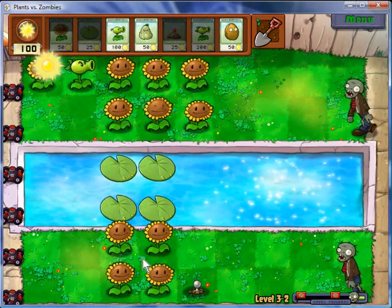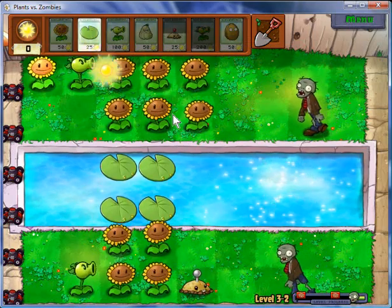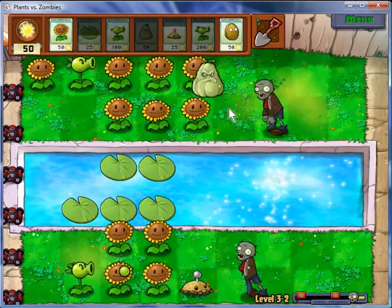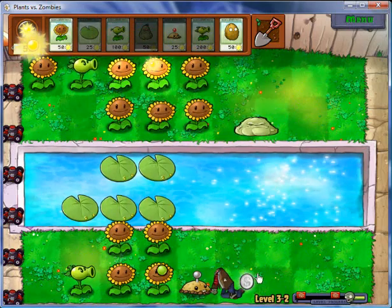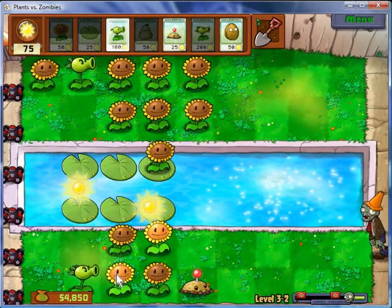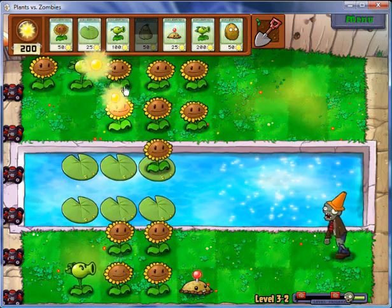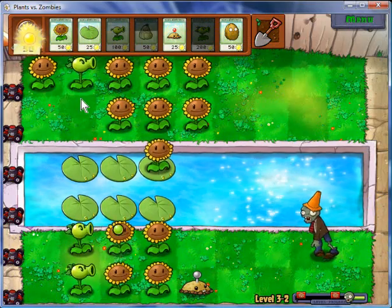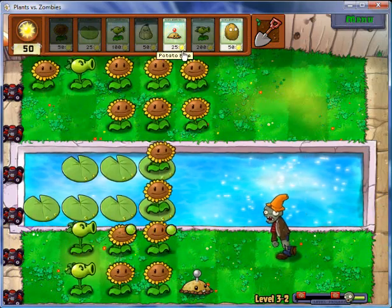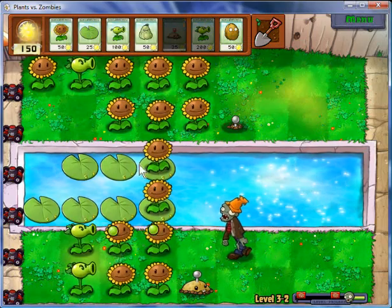You can use the squash head guy, but I need a little bit more sun. As you can see, it just squashes one enemy instantly. And for the gargantuans, which are the strongest ones — we will see those in the fifth area — the squash takes out half their life. Pretty much the same thing as the cherry bombs and all that other good stuff.